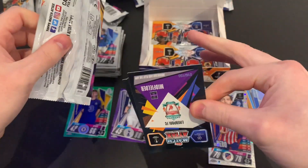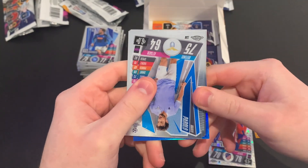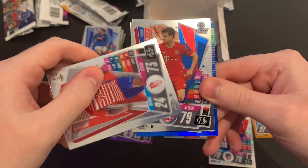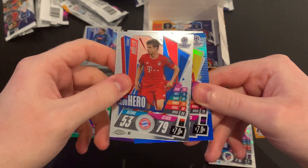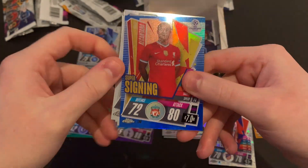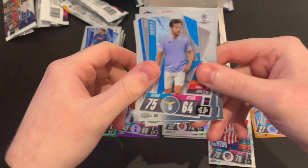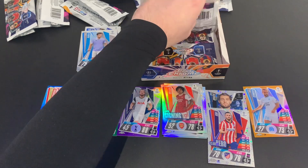Packet eleven — if you're enjoying this opening, please smash the like button and subscribe if you're new. We've got a Liverpool player numbered of 150, which is blue. We've got Marco Parolo of Lazio, Machís of Granada, Thomas Müller Club Hero of Bayern Munich, and Thiago Alcântara super signing numbered 16 of 150 — a blue parallel. Love the gold effect on that super signing font — absolutely superb! What a great pack!